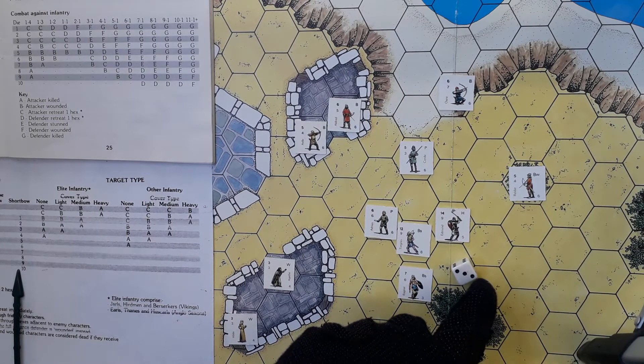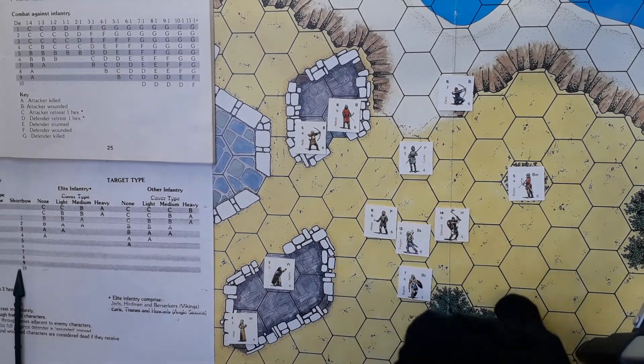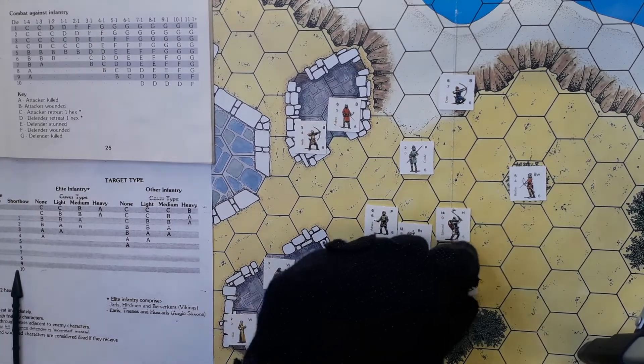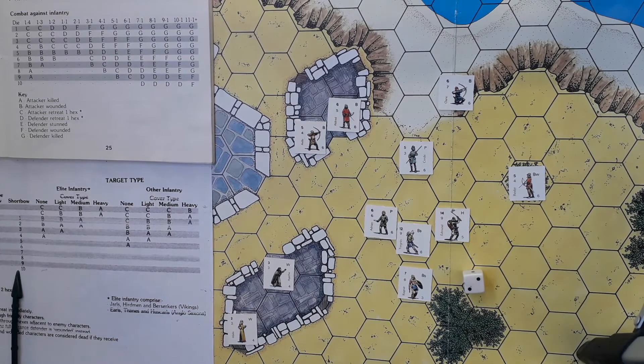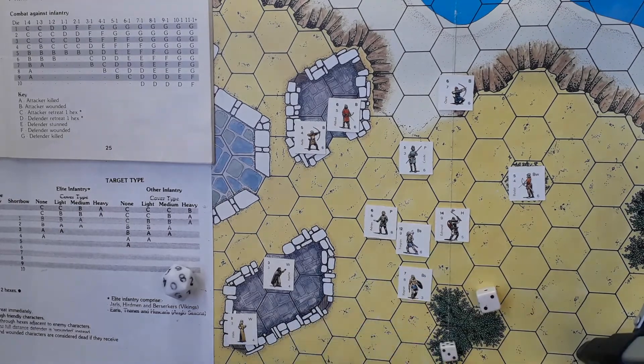This is indicating two turns of berserk status left to Torgrim. We come to Viking movement. Torgrim is still berserk with two turns left. We'll come to Ragnar first — because he's a berserker, he needs to roll eight or more to see if he goes berserk. Ten — he certainly does. So he's now got three turns of berserk status left.